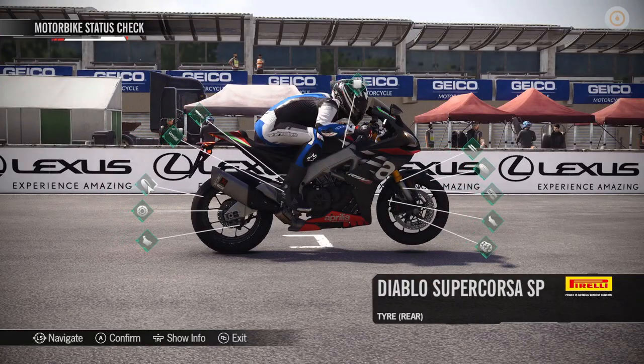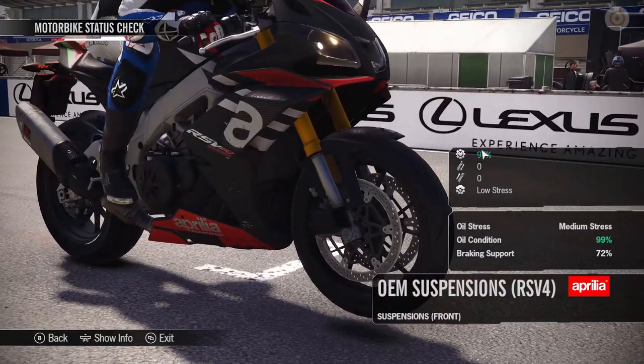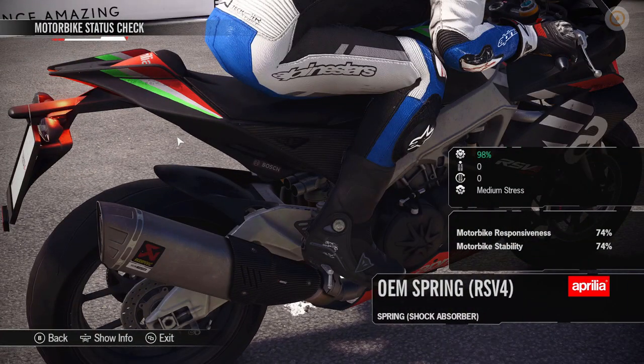I'm just going to show you one more thing before we go back to the menus. If you press the menu button, or the share button - I'm not sure what button it is on the Xbox, it's one of the two little squares, options button I guess - you get what they call the motorbike status check, the MSC. And this shows you all the parts of your bike, and you can drill into that and get more information, so you can see any damage. You have a setup as well when you're in career mode and you've got your own bike, and we'll talk about that in a second because it's really important - it's the main mode of the game.